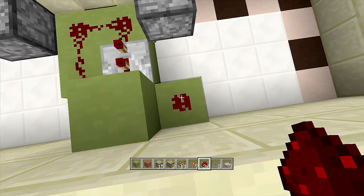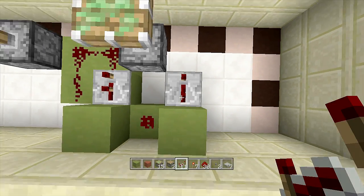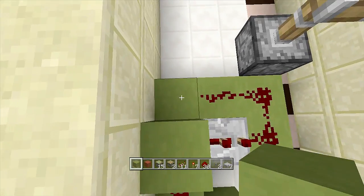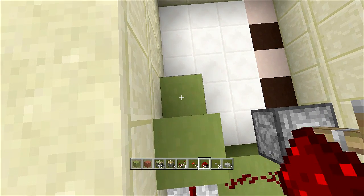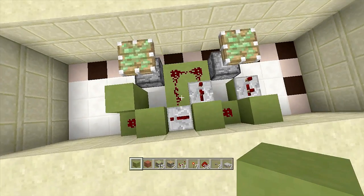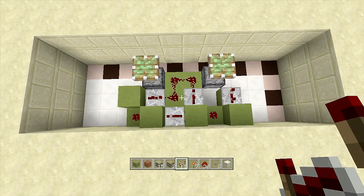Come up a block next to this piece of redstone dust, then put a repeater going this way on three ticks delay. Swing back over and put a block down right next to the other block with a repeater going this way on three ticks delay. Put a block in front of it, a block down with redstone dust on top, come two blocks up next to the redstone dust, then come down a block next to the sticky piston and put a repeater on two ticks delay.